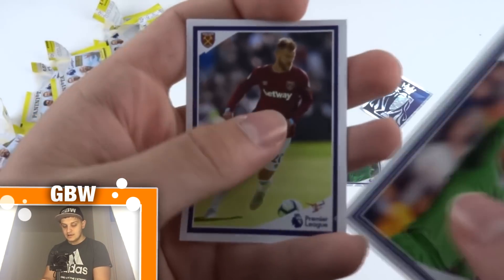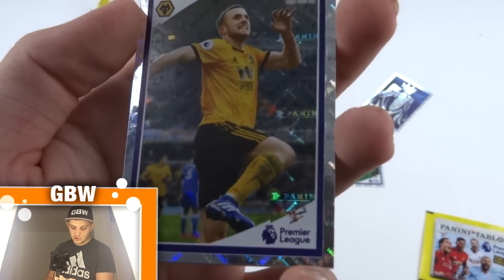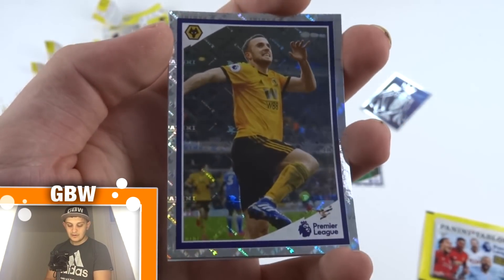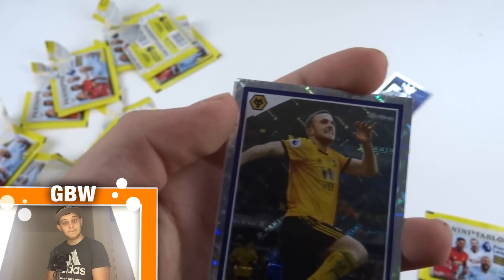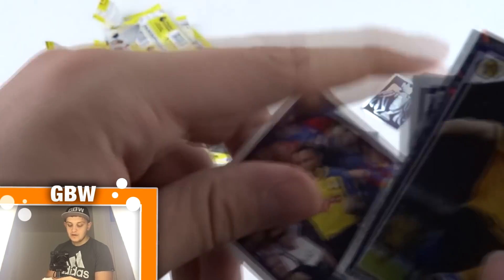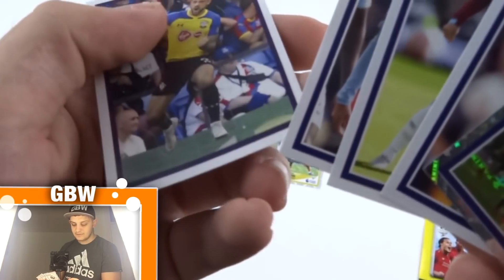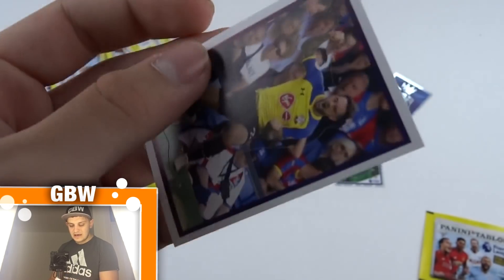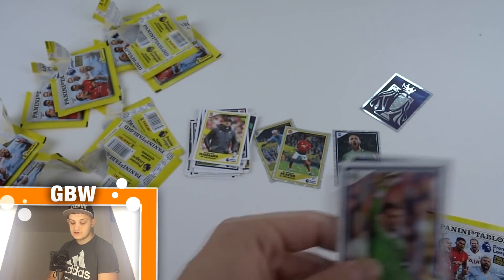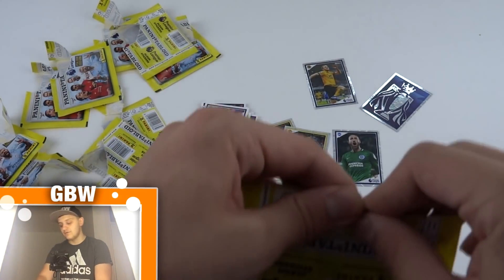We've got Tom Heaton, Yarmolenko, Bernardo Silva, and another shiny — that is Diogo Jota, I believe, for Wolves. A shiny sticker. And Danny Ings celebrating a goal. You actually take these stickers out of their little frames here, which is odd because it looks like you're sticking the whole sticker in. I'll have to give you a sticker slash album update — let me know if you want to see that.